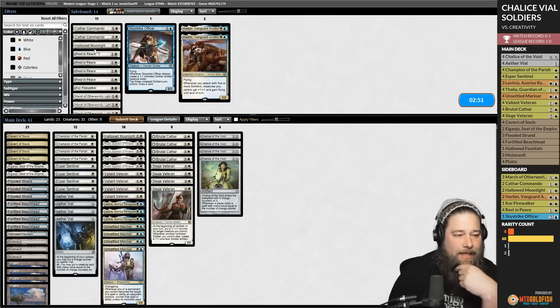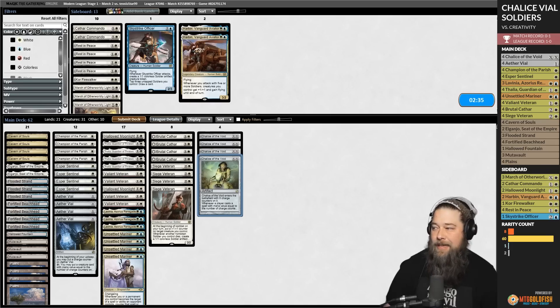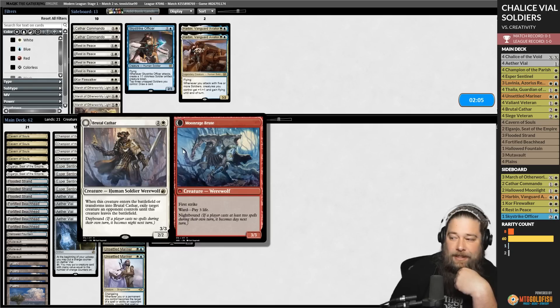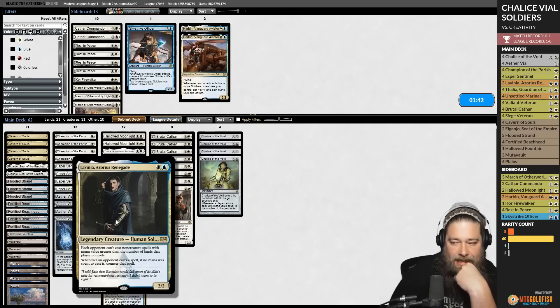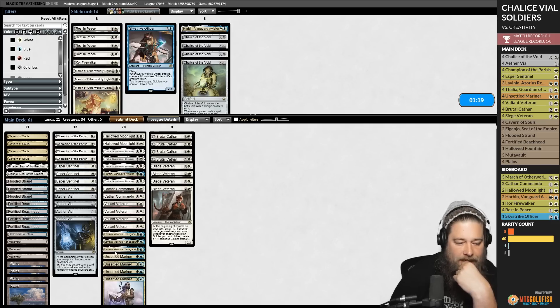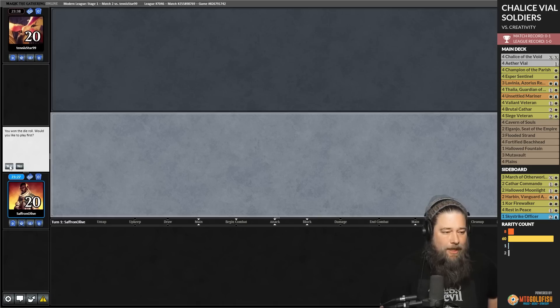Sideboarding for Creativity: we bring in Hallowed Moonlights. Does Chalice even do anything here? Chalice can shut down removal, but Creativity just puts things into play — you're not casting them. Thalia is good if no mana was spent to cast it but Creativity bypasses that. Cathar Commandos might be alright. We go down the Chalices and up the aggressiveness — we need Hallowed Moonlight in hand specifically.